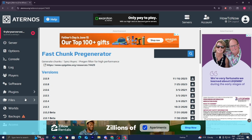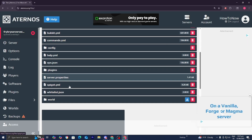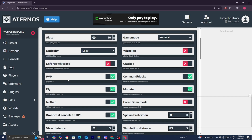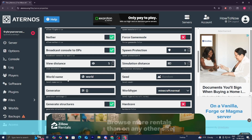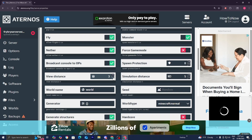Another thing you want to do is go to the left menu and select Files. Once you're in Files, scroll down and select Server Properties. Wait for it to load, then we need to make a few adjustments. Where it says View Distance, reduce that to the bare minimum — in this instance, it's three.